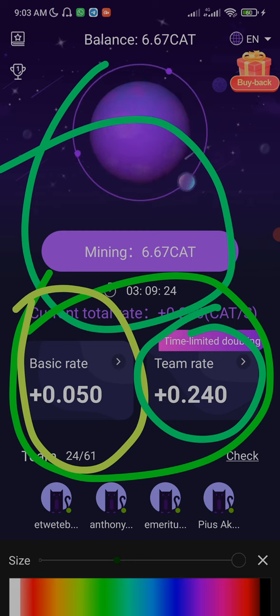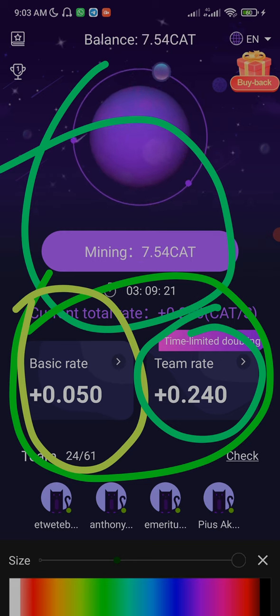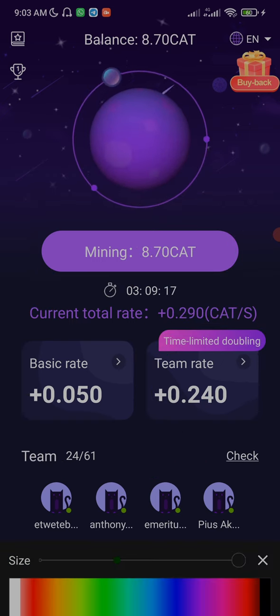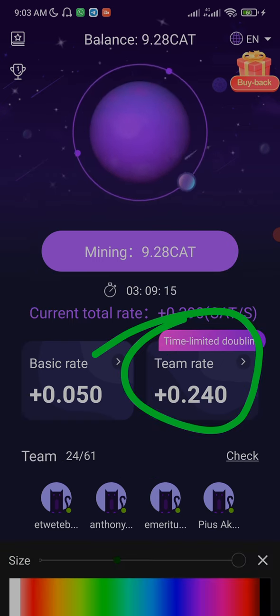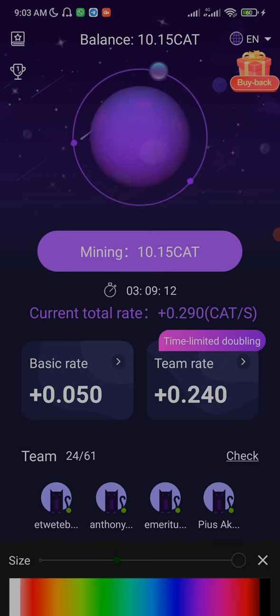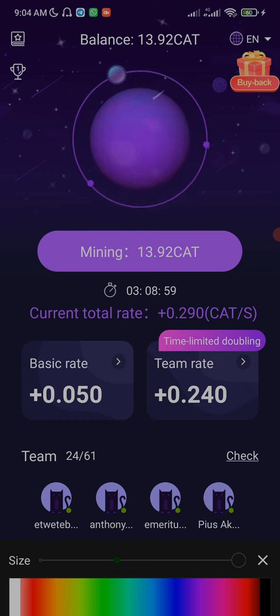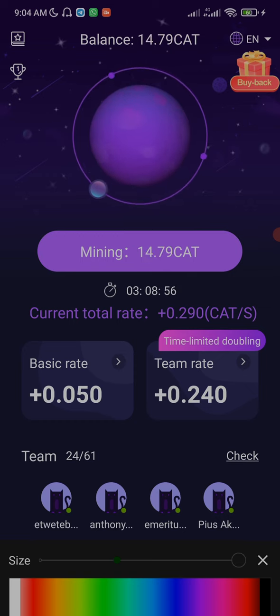When it comes to mining more Cardstar tokens, you need this team rate. How do you get this team rate? It's by inviting other people. Once you have people or a team that register through your link, your mining rate will increase.